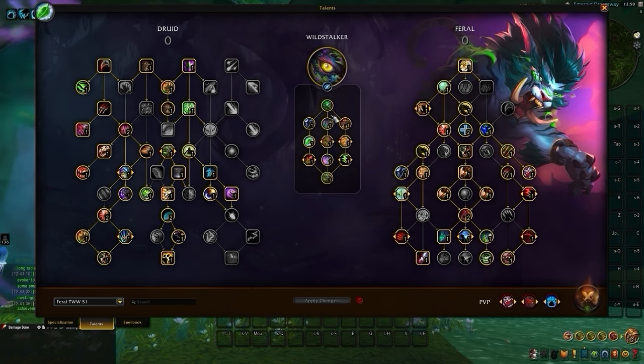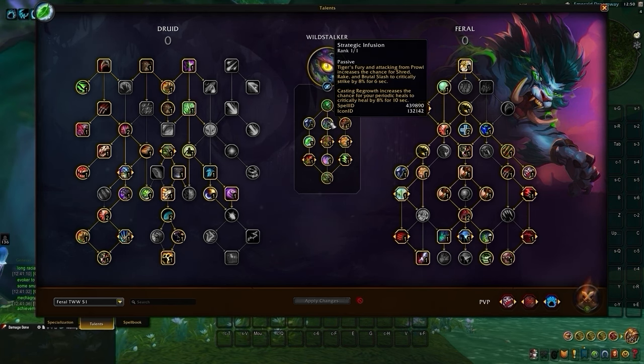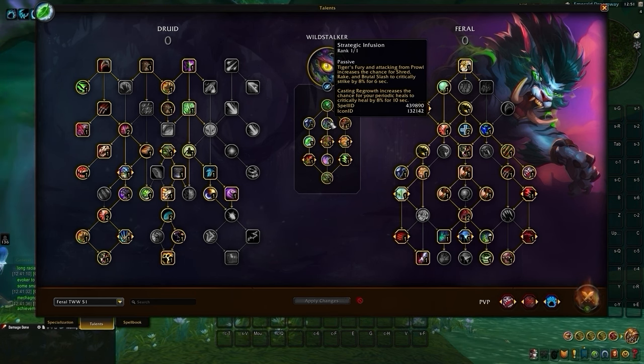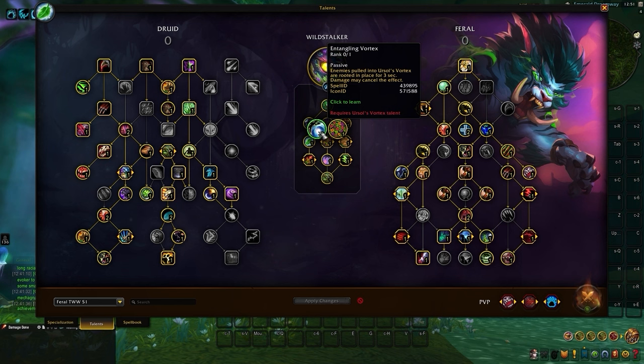Going down the middle, we have Strategic Infusion, giving us a nice crit bonus on our Shred, Rake, and Brutal Slash for a short duration after using Tiger's Fury or opening on a target out of stealth. This also increases the crit chance on our HOTs when we throw out some Regrowths on ourselves or our allies. We have a flexible pick between Entangling Vortex and Flower Walk.